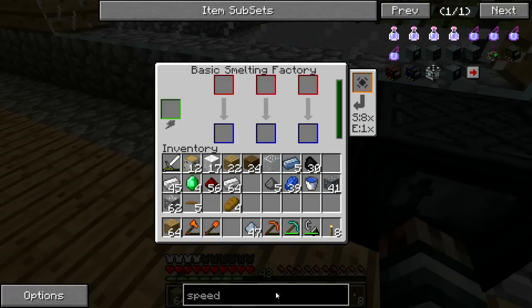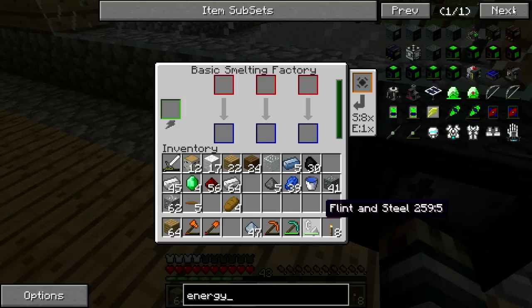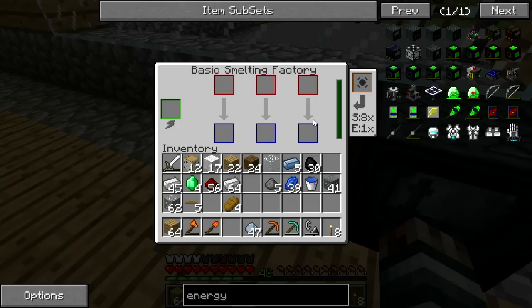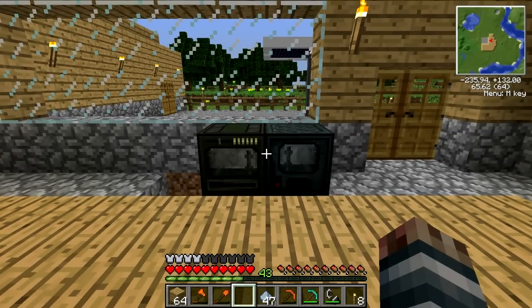I want to make more of these. Let's take a look at the energy upgrade on these things. It's gold dust — so it's pretty much the same but with gold. I wonder what this does though. I'm going to cut this real quick and go take a look at the wiki and read about it.